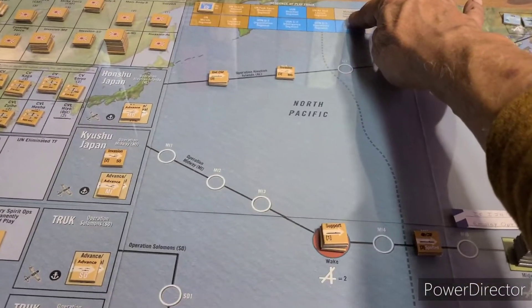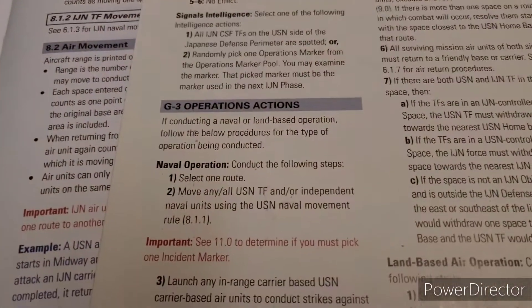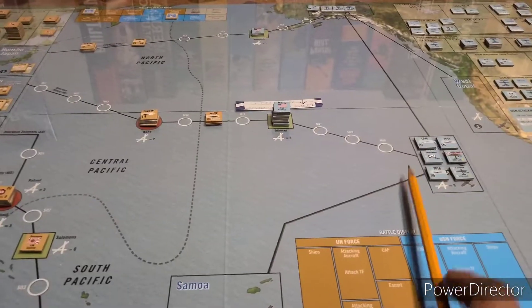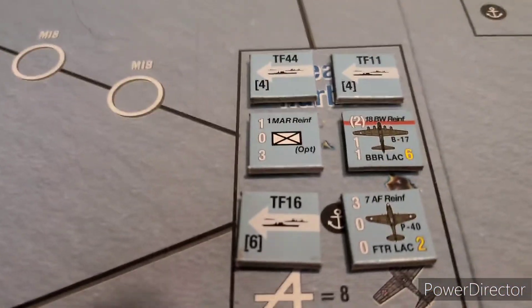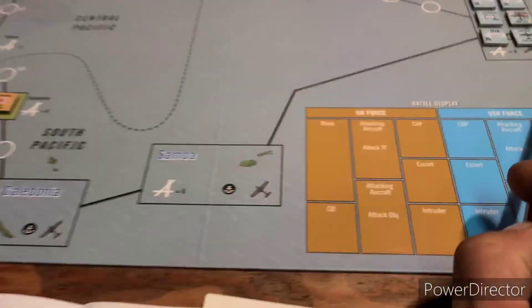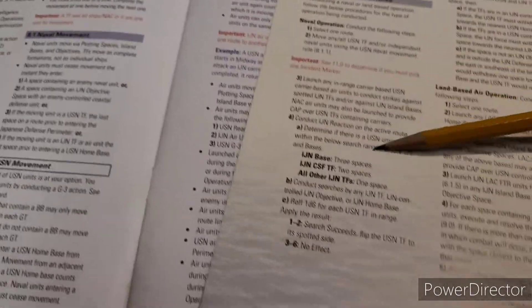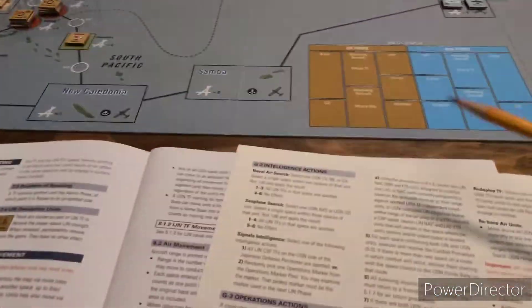Intelligence actions done. G3 operations segment - we're doing naval operations. We'll be looking at moving some task forces and launching from our carriers. The carriers are here but carrier aircraft have a range of one through six spaces. We have a reduced B-17 squadron and P-40s that only go two spaces out, so that won't be happening. Our other options are a land-based air operation or redeploying a task force.